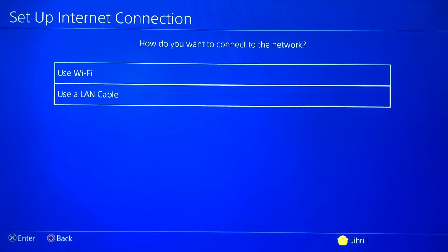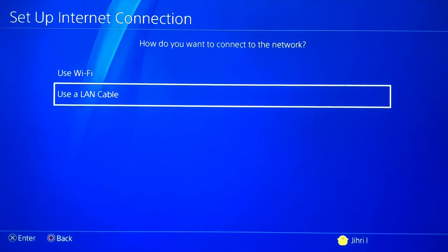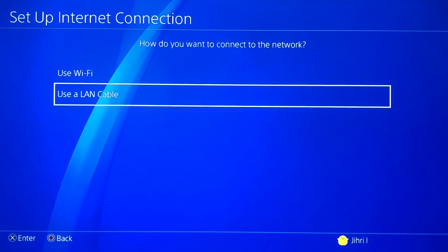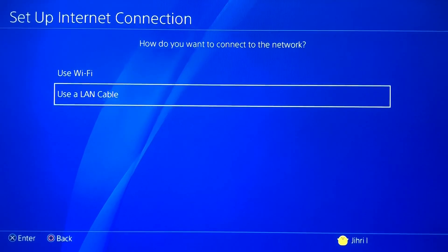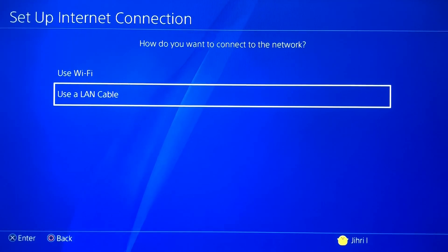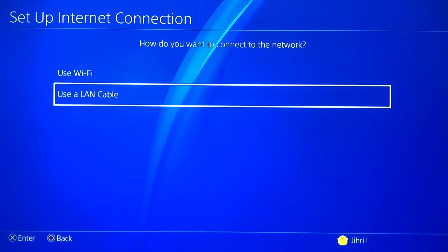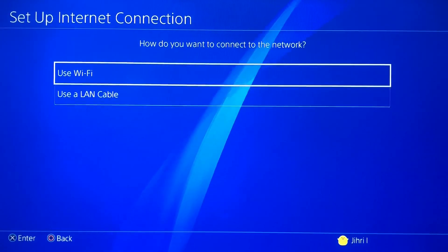So the first and easiest way how you can fix this is connect your PlayStation 4 with a LAN cable — it's the internet cable that you get with your router. You can just connect it with your router and your PS4, and I guarantee you guys you will get four times better internet connection than Wi-Fi. But for the guys that don't have a LAN cable but still have a bad internet connection, I'm gonna show you how to fix it.